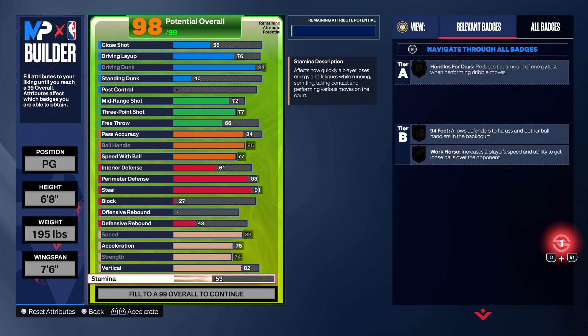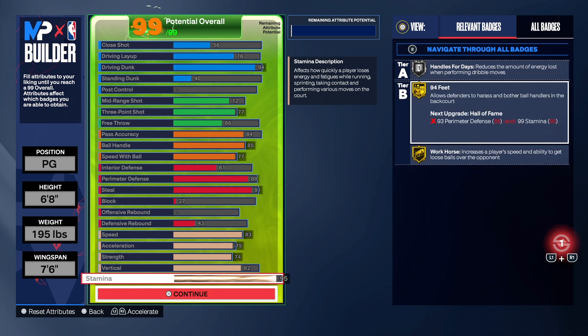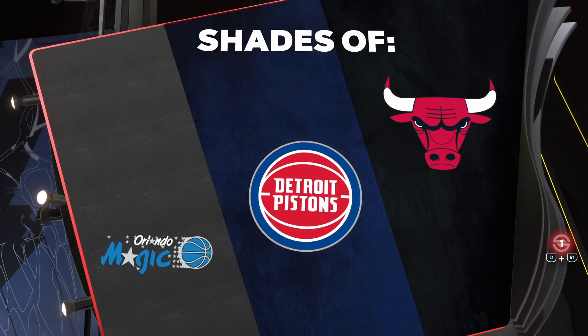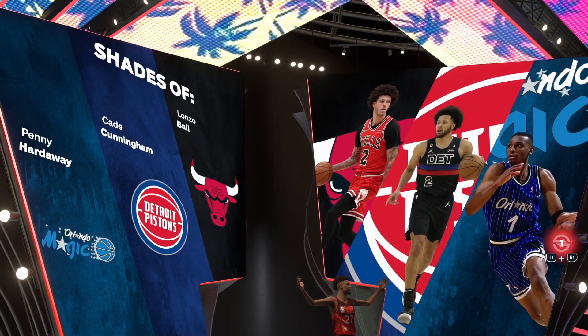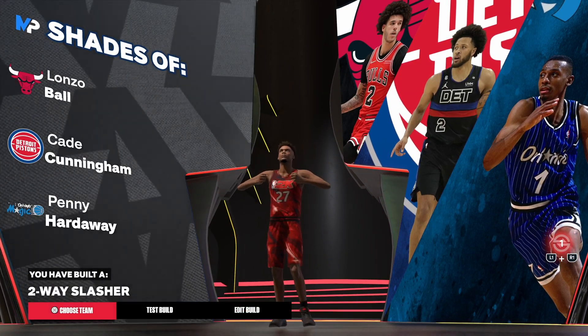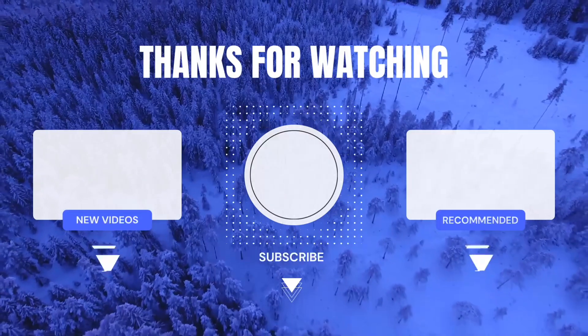Speed 83, acceleration 75, strength 74, 82 on the vert, and the rest is on stamina. We do get gold 94 Feet. The build name is the Infamous Two-Way Slasher — that's the build. I'm out of here!